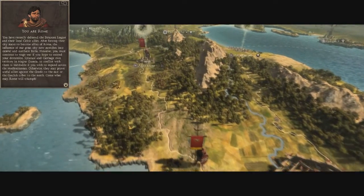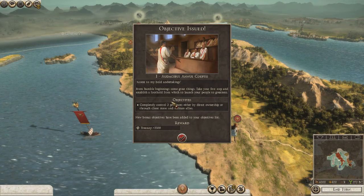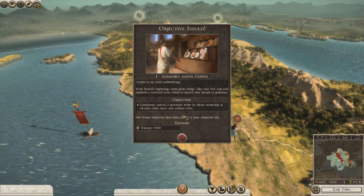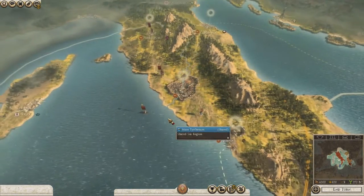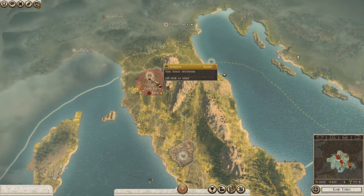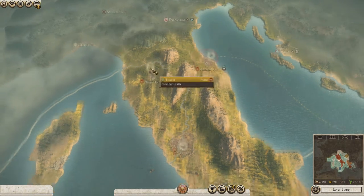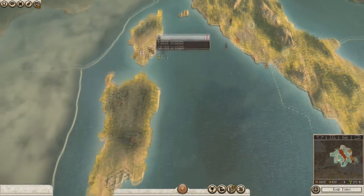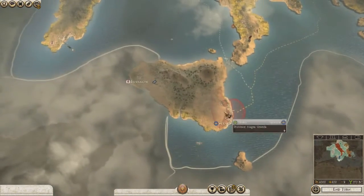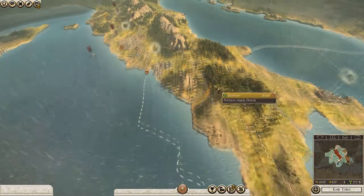There's no sound to the intro cinematic, so I'll stop it and explain. First, our objective is to control two provinces and we get 3,500 for that. With this mod you start having already conquered the Etruscan lands, so we already have Arretium and Ariminum. Carthage controls Corsica et Sardinia down below, and here's Syracuse and Carthage. Let's check our diplomacy with Carthage.